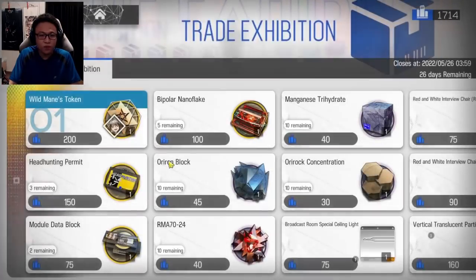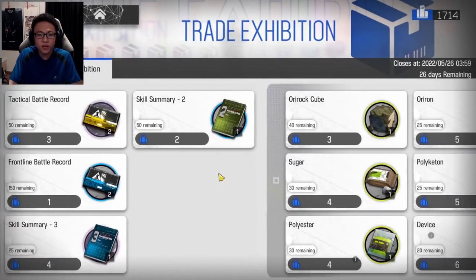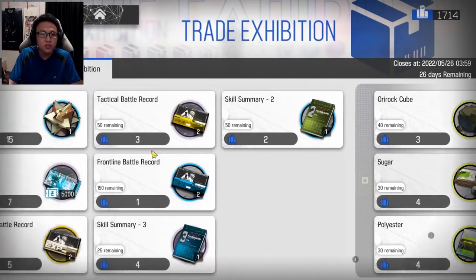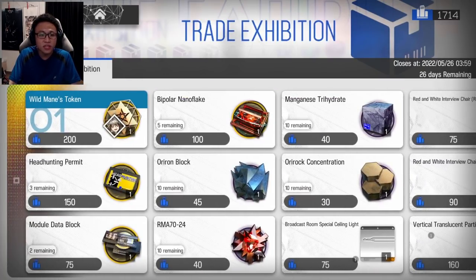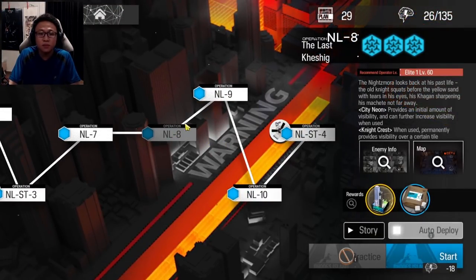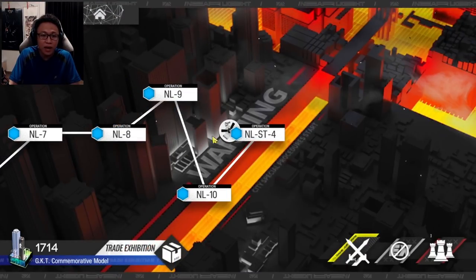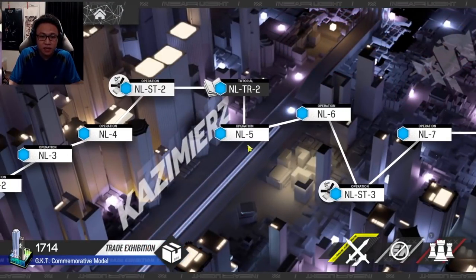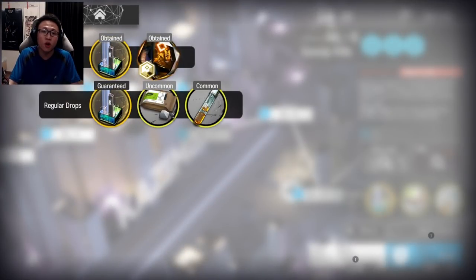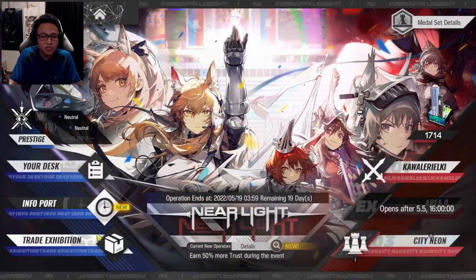The event store is right over here under Trade Exhibition, so you can buy a whole bunch of materials here. The event stages are open for 3 weeks. The best farming stages will definitely be NL8, 9, and 10 to get all the tier 3 materials that you want. If you're a new player unable to clear those 3 stages, feel free to play the earlier stages — they still give a good amount of materials to beef up your operators.